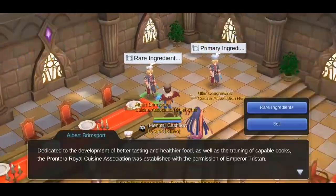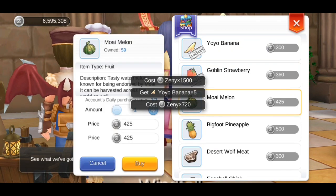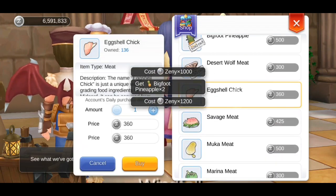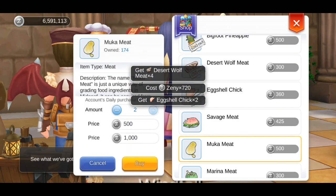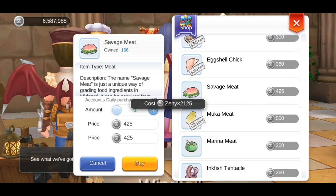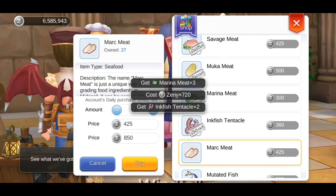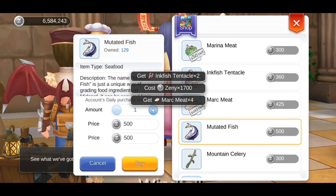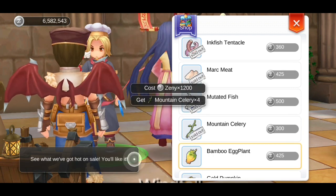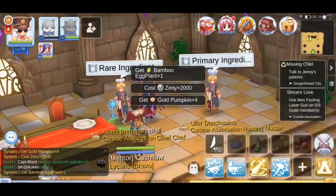The second way to get ingredients is by buying them directly from the NPC. The Rare Ingredient NPC can sell you rare ingredients, but only a certain amount per day — and the amount it sells is random, so sometimes you get 1, sometimes you get 7. Even if you're not going to use the ingredients immediately, it's a good idea to buy them out every day anyway, because that way when you decide to start going for the cooking achievements, you will have a stockpile of ingredients to work with. Also note that the ingredients it sells is account-wide — so if you buy out all items using Character A, when you log in as Character B, all of the items will still be sold out.